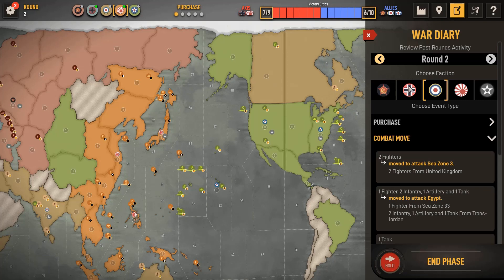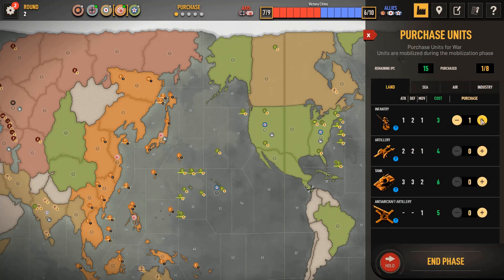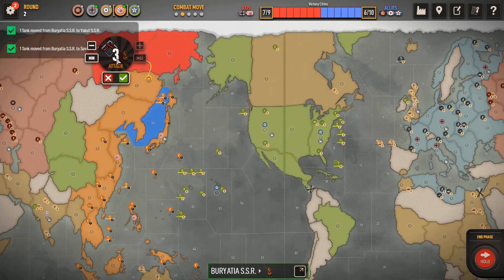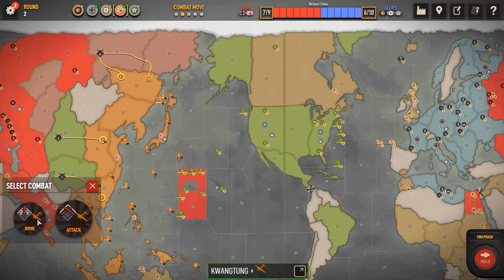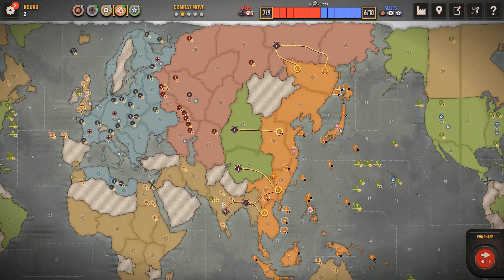Let's get to it. I'm going to buy a complex and six units. This is open, so let's go. Okay, I think that's everything.